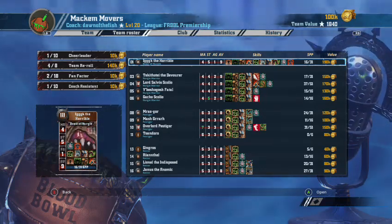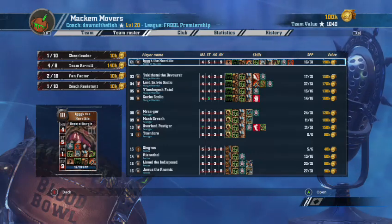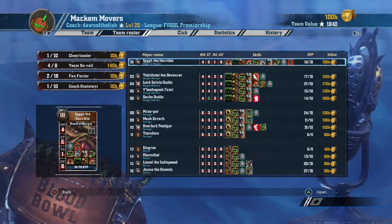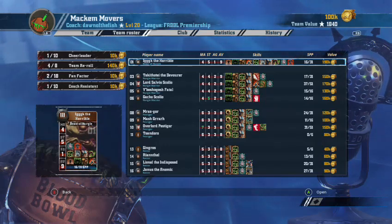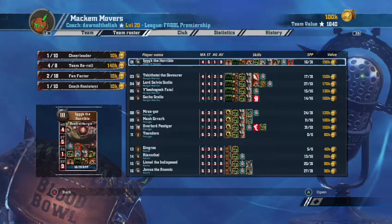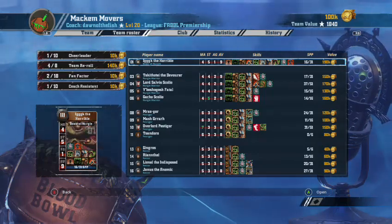There's a difference between 'can' and 'should.' I can try and build a passing dwarf team if I like, but that doesn't mean I should. I would definitely be looking at: number five gets Guard, number three gets Stand Firm, six gets Tentacles with Stand Firm and Block in some order. Number ten — dump a re-roll. If he rolls a double get Dodge, otherwise get Shadowing, then end of season sack numbers nine and eight, or at least sack one of them.